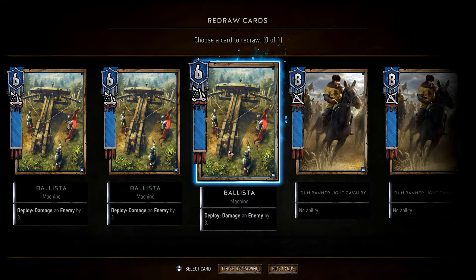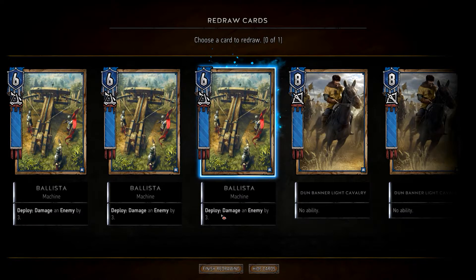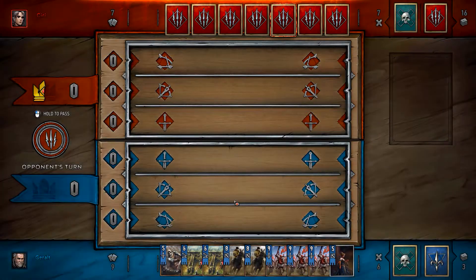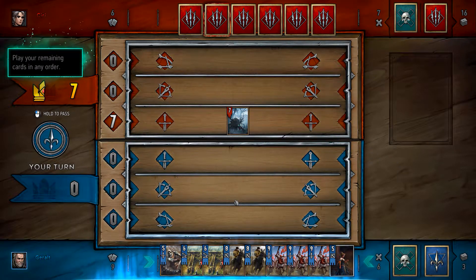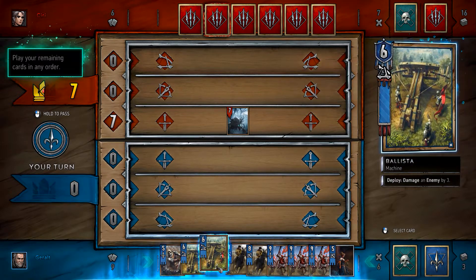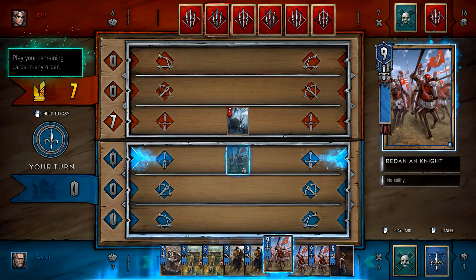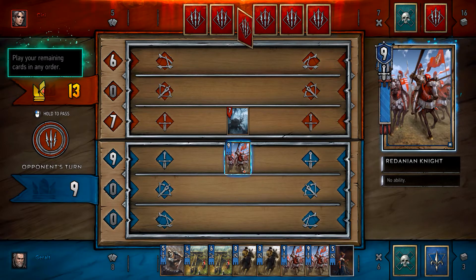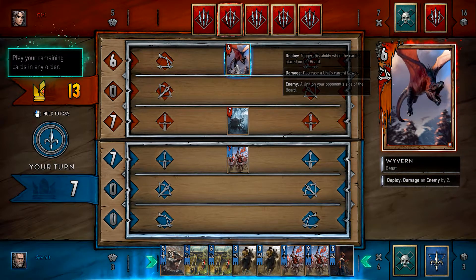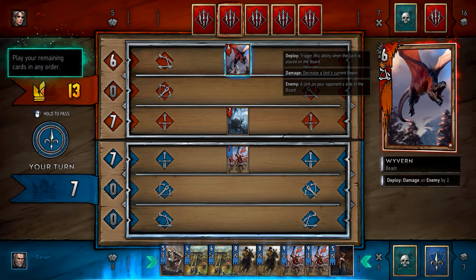I think I'm gonna choose one of these because they say damage an enemy by three. Play your remaining cards in any order — I'm gonna go with this. I have to win this. Now what the hell is that? That's a Wyvern.